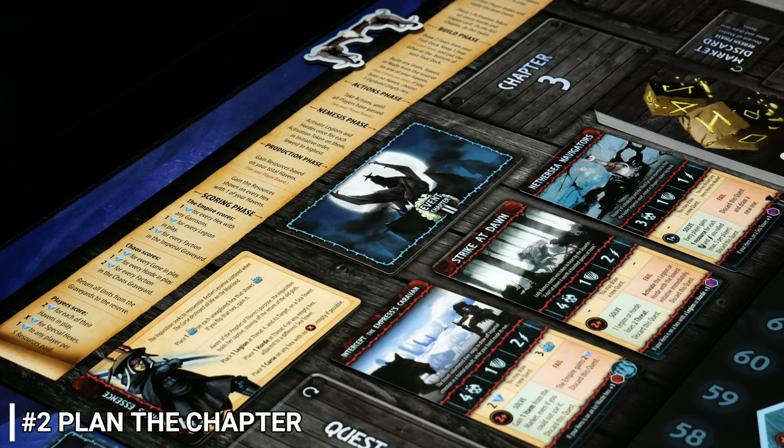The next tip is around planning the chapter. When you hit the build phase, you're really starting to think ahead. You're going to be paying resources to build units, maybe boost up your havens with tower and wall defenses. You really need to think about what's coming down the line. Remember, in order to win the game you need to be ahead of the Imperial Legion or the Chaos Horde as a group in order to fully have victory.